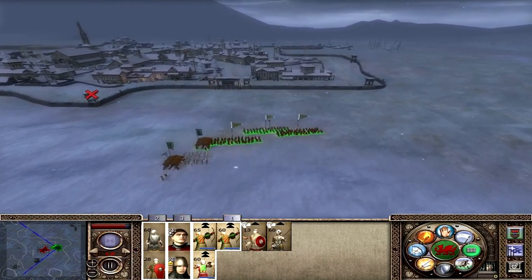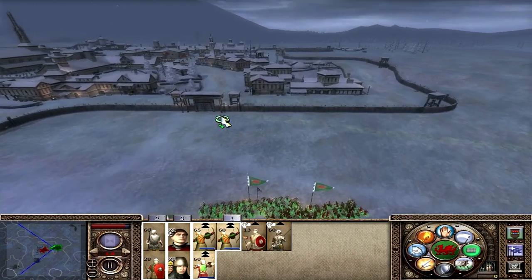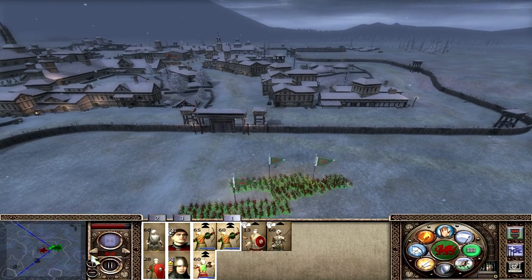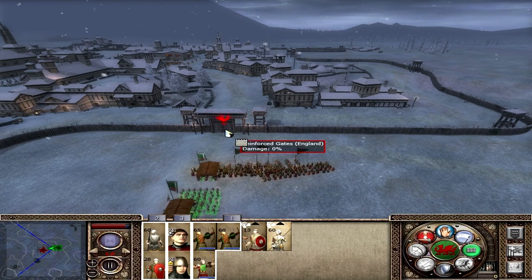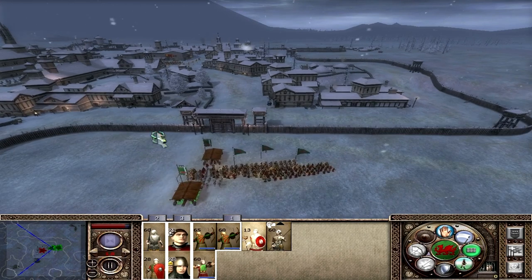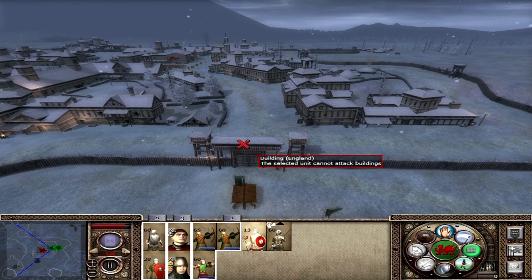We out-range them and have much better troop quality so it should be a very short and breezy battle. They do have towers so I need to get in quickly and take the gatehouse. We're going to fast-forward — the bowmen are out of range right now but we'll ram with one and actually drop the second ram there just in case.